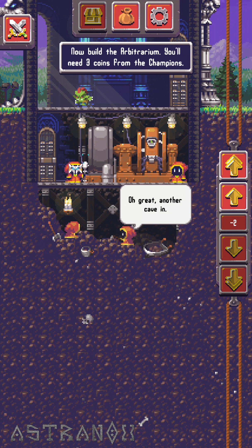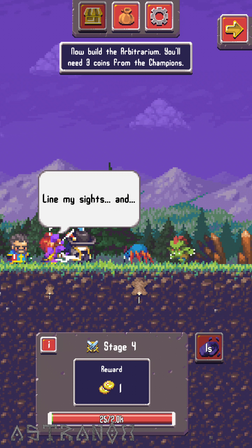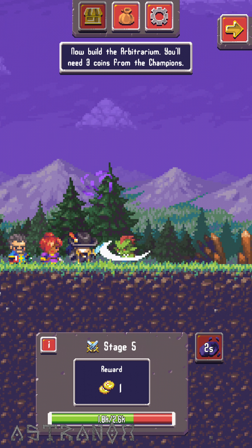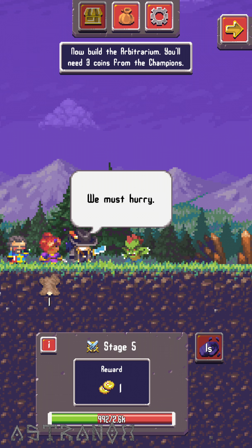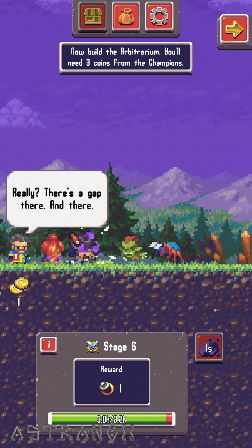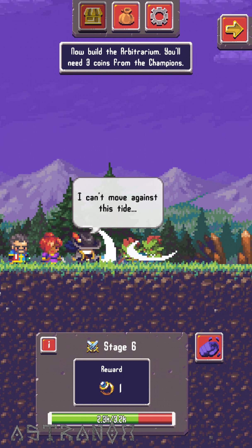All done now. Build the arbitrarium - you'll need three coins from the champions, so I need to go back to fighting here and get some coins. Now upgrade this thing. Three coins - that's just going to take a while. That's not even a coin. Oh wait, I have four!